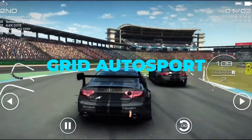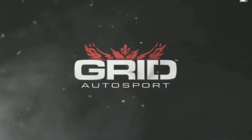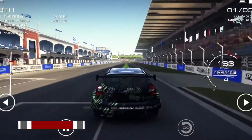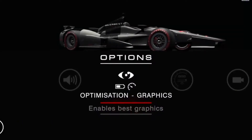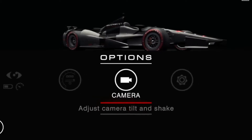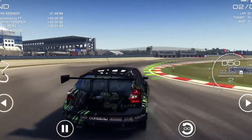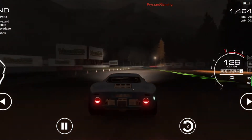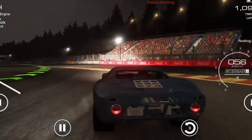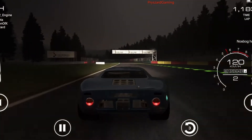Grid Autosport. Grid Autosport is as close as you'll get to console-quality racing on Android. With around 100 circuits to blaze through and a huge selection of 100 cars, the controls are fully customizable, so you can choose between tilt, wheel touch, or arrow touch, or use a controller if that's more your style. There's plenty of longevity here too, with a huge range of disciplines from endurance and demolition to drift, drag, and street races.